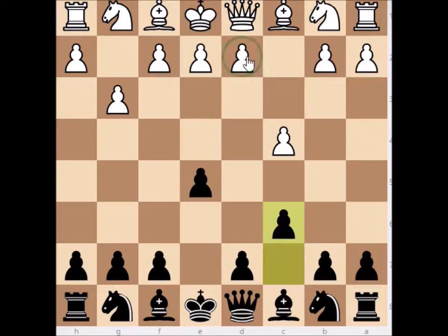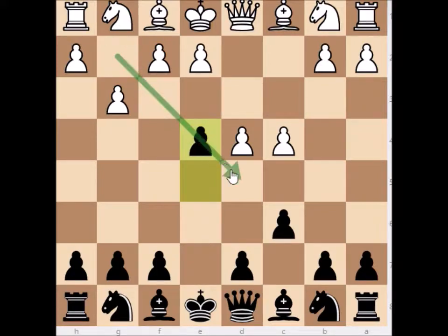Now white has a few choices: for example pawn to d4, which is the main move here, and the second one is the natural move bishop to g2. In this video I will show you how to handle these two moves. Let's start with pawn to d4 — whenever your opponent plays d4, you have to play e4 because you want to block this long diagonal for the white-square bishop.